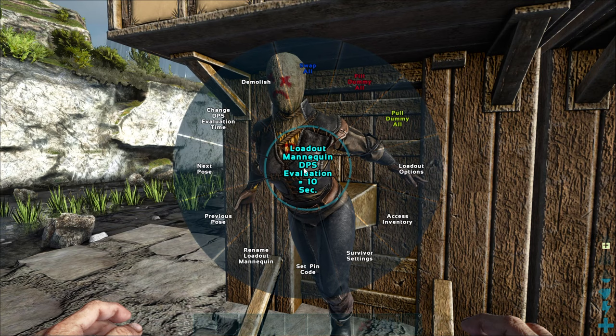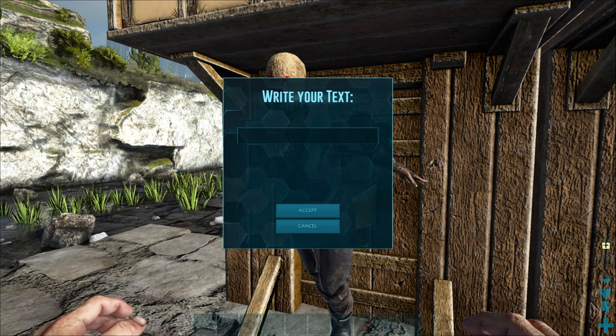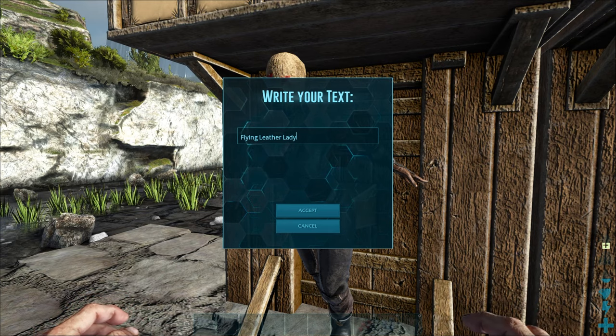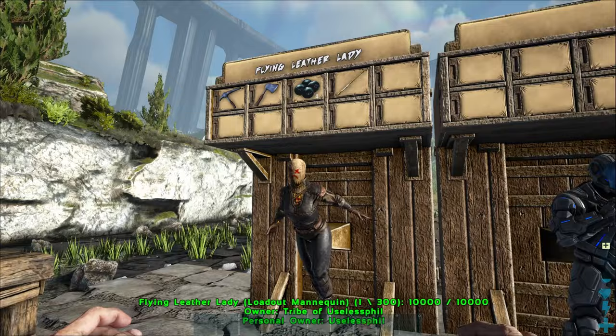Finally, you can further customize your Loadout Mannequin by giving it a name, and that name will not only appear as floating text when you look directly at it, but also as a sign above the Loadout itself on the mannequin.